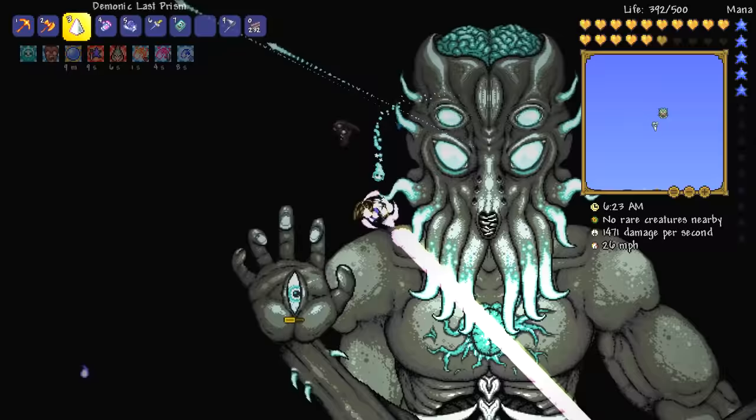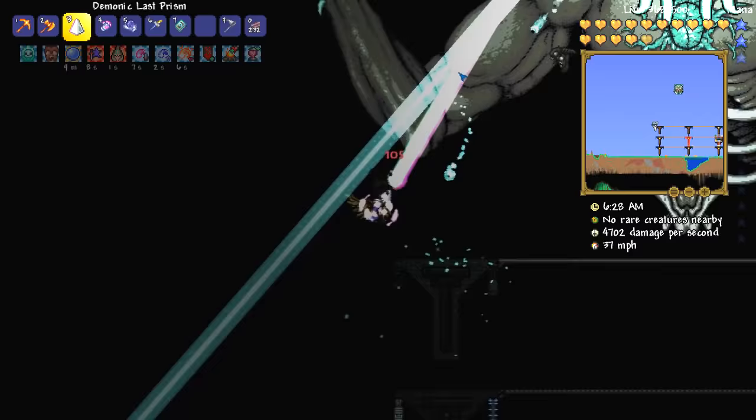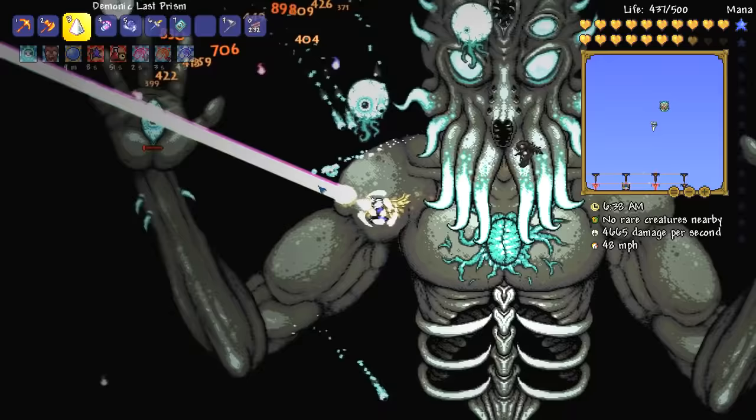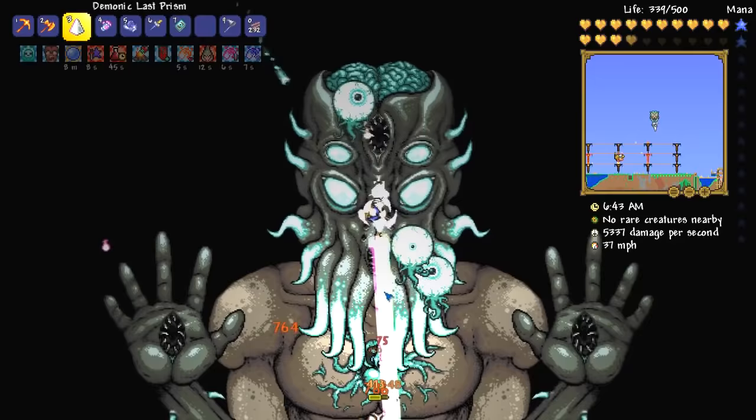Oh, it's crazy! Oh here we go — how's this going to do? Oh, all the damage. How's the eye doing? Eye is down. This might just be the quickest Moon Lord fight in the world. There we go — and now we've got to take down this chest.